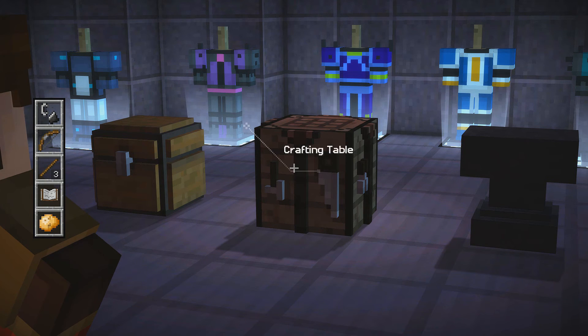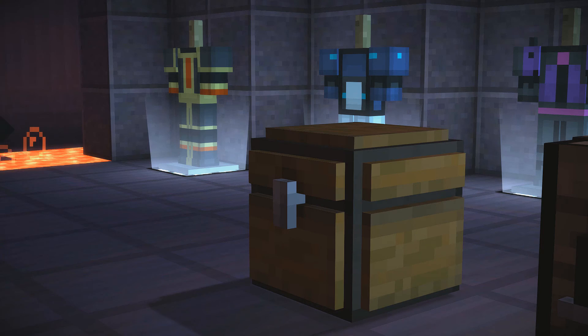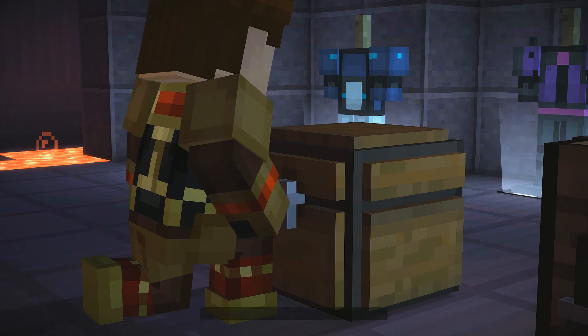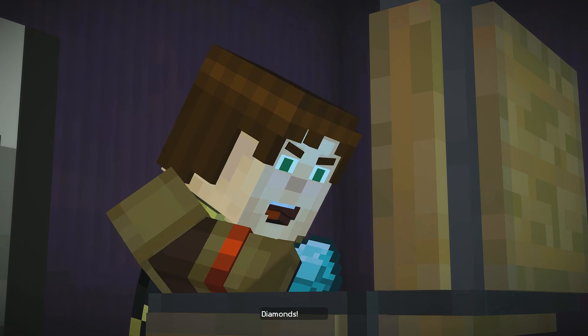Let's see what Ivor's got in here. All right, so crafting table, chest. I guess we're using the chest first. Let's see what kind of goodies we have. There's a bunch of crafting stuff and... Diamond score!